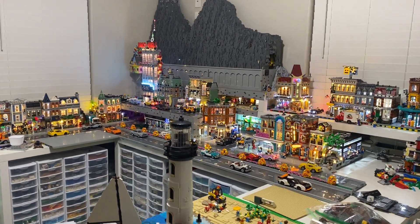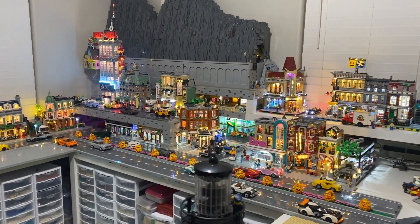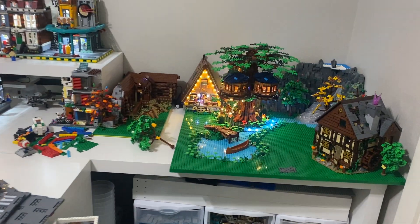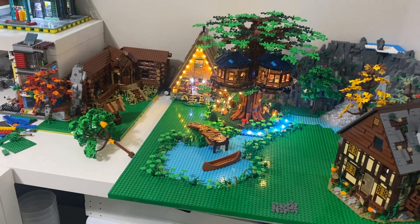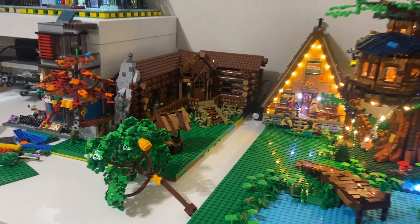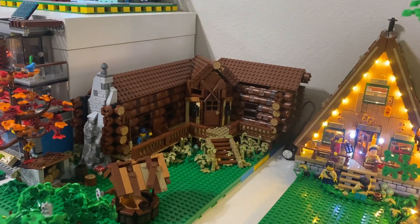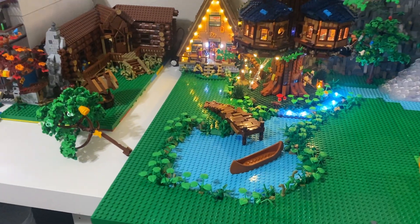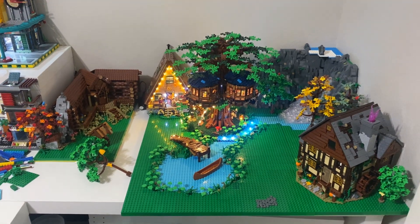Welcome to City Bricks. This is my LEGO City project and on this update we're gonna turn our attention to the forestry area. I'm gonna work on filling in those white table gaps as well as finishing up my mock by adding some interior, some lights, and then we're going to be adding a bunch of plant detail and trails. Here's a good look at it before.